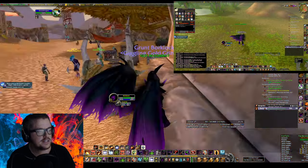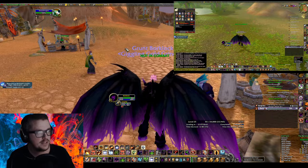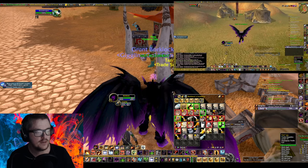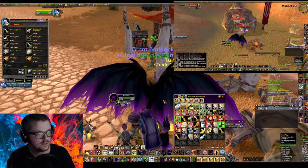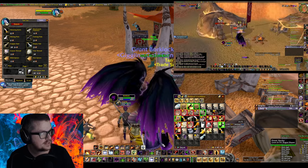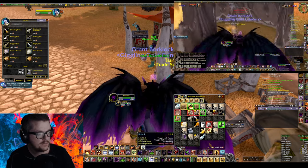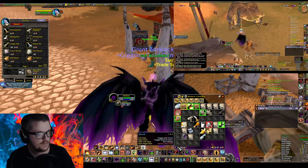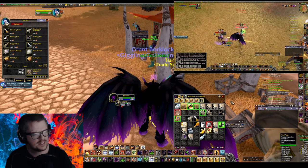We're actually gonna sell now. Just from loot we got 18 silver, which is not that much. We start at 3 gold 61 silver. Let's sell and see how much we get. In the end we got 44 silver, which is not that great.